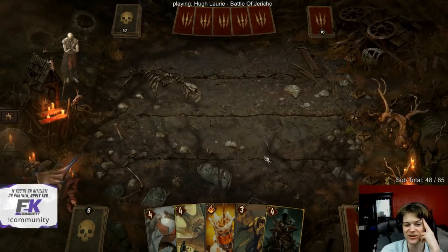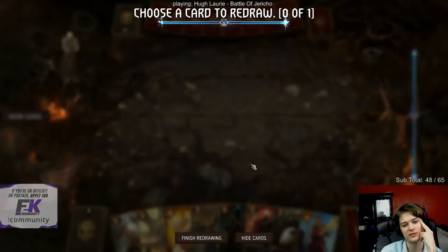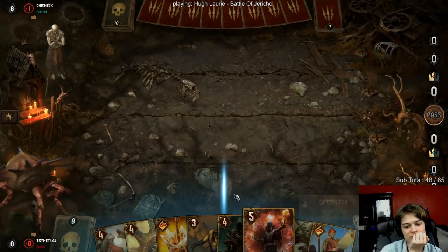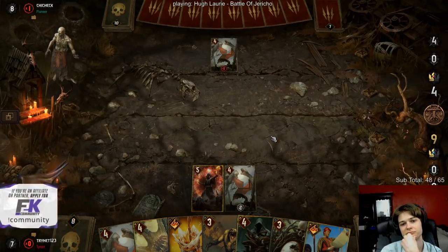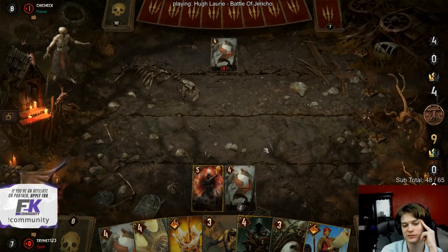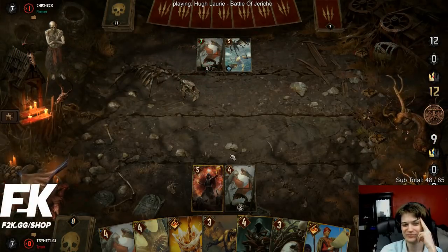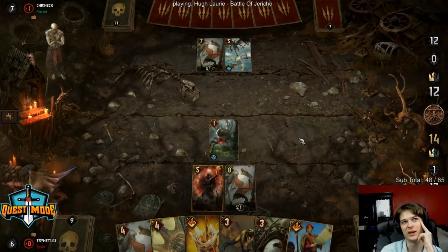If he doesn't have an answer to this Ruhin, I think we're fine. Let's just give my opponent the slides - what could go wrong? Spear into your new Succubus - that could certainly go wrong. It's fine. I put Operator on Vran. This is fine.